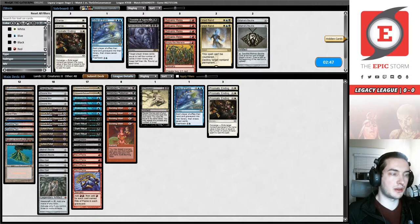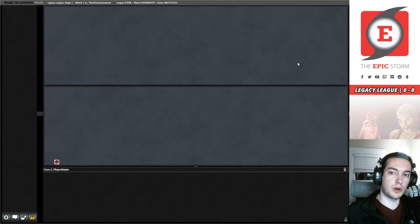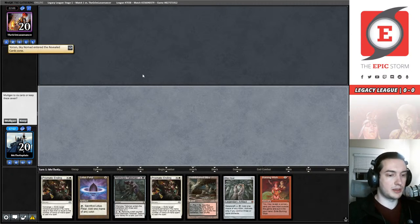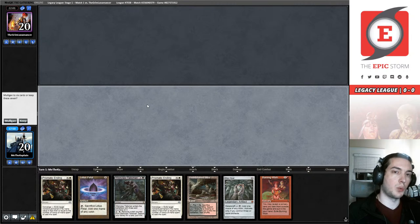We're going to resubmit this. Sleepy's happy either way — either Storm wins and he's happy, or Thalia wins and he's still happy. We are not running Massacre. Death and Taxes is not really a factor in the meta — it's really the White Initiative matchup that matters, and they have bigger butts than two, so it's not a card we can really play reasonably.